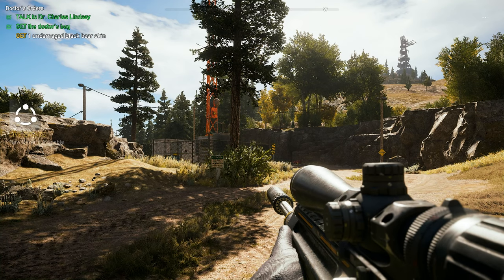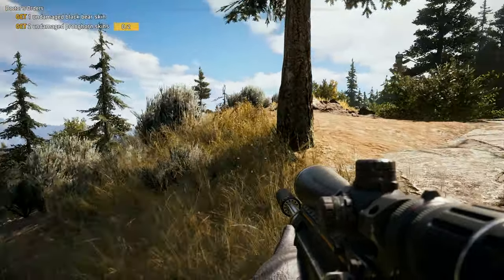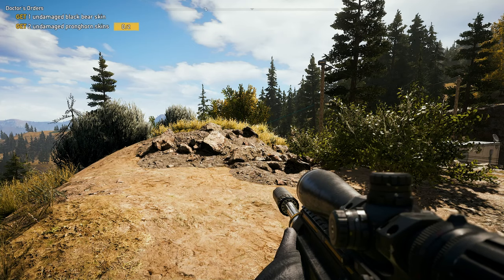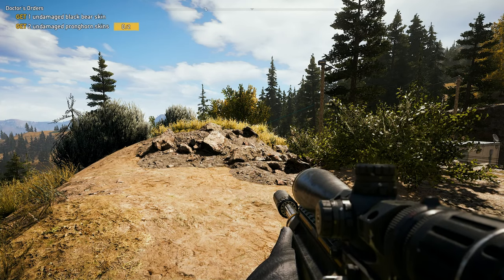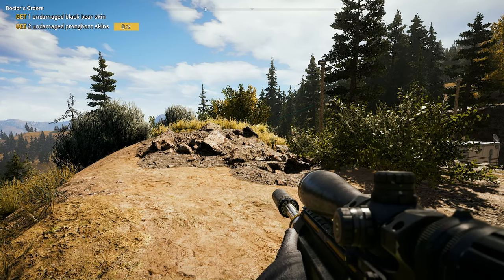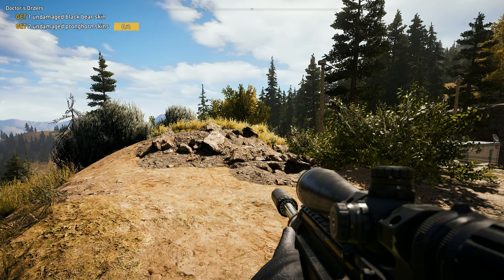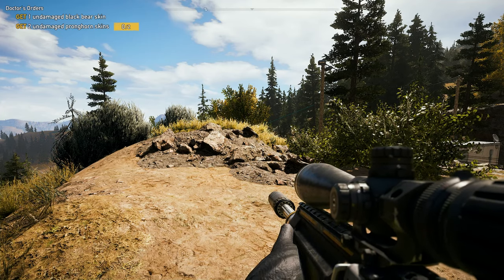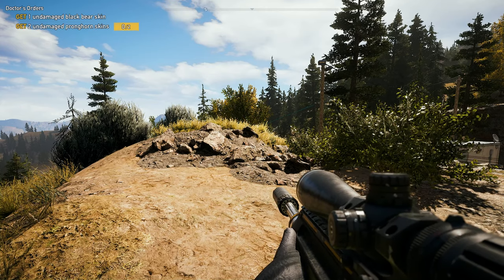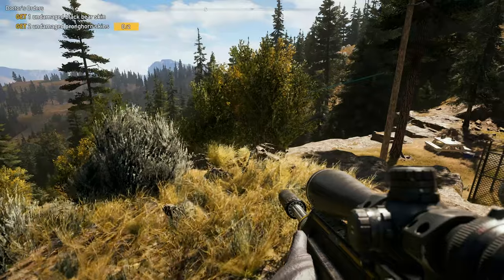Some people call pronghorn antelope — they're not really antelope. We have pronghorn all around here. Let me look this up: pronghorn antelope, 61 miles an hour they can run. Though not a true antelope, it's known colloquially in North America as the American antelope. I think it's the fastest land animal in North America — only beat by the cheetah or something.